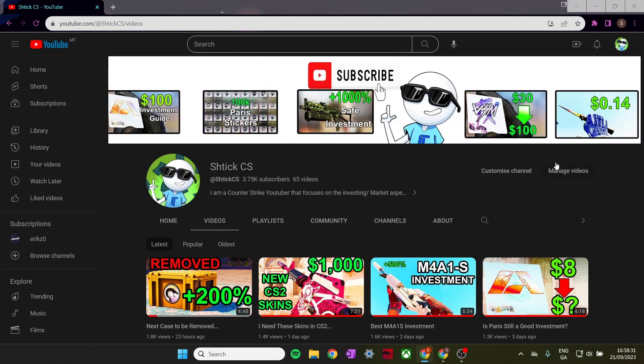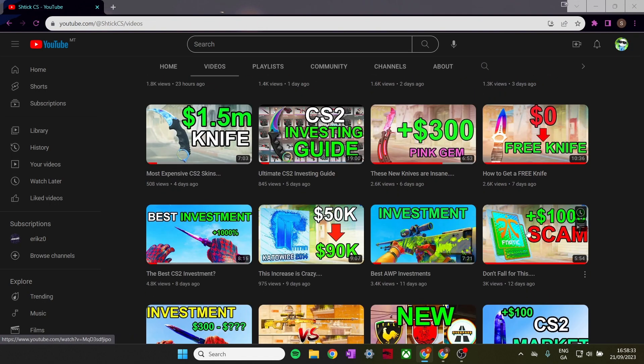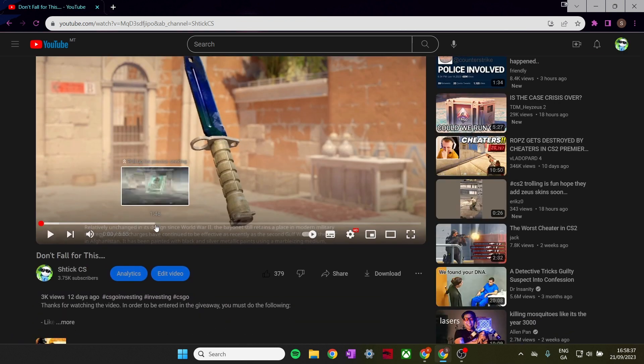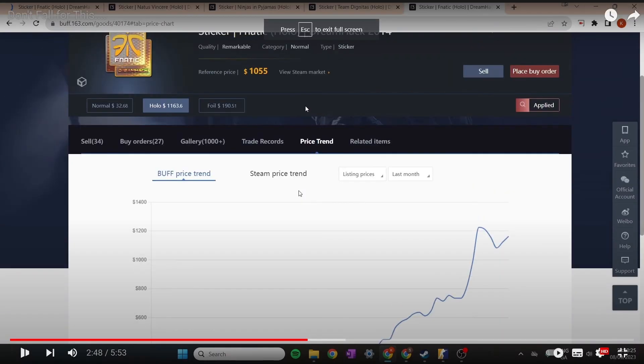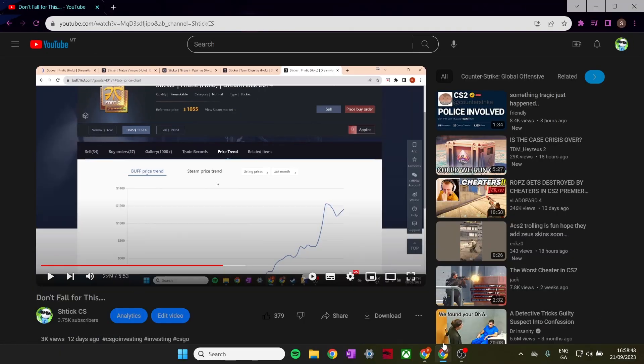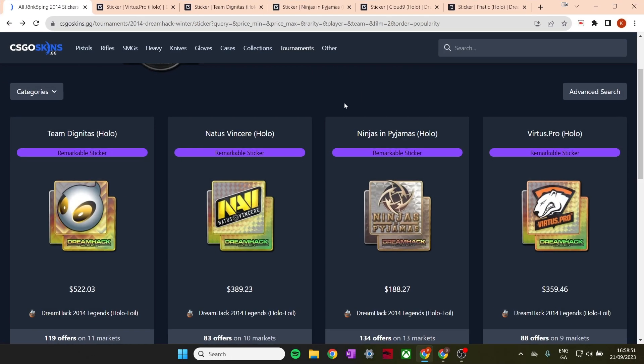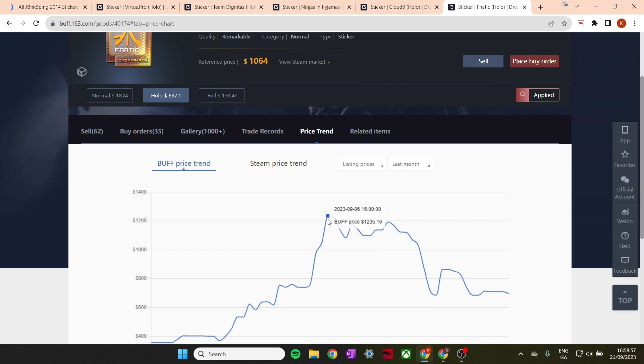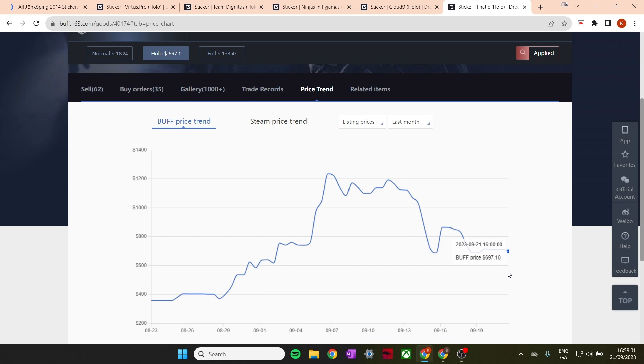I previously made a video called 'Don't Fall For This', where I discussed some of these stickers and the prices they were going for. As you can see right here, the Fnatic one was going up to $1,100. If we bring them over here and check how they're doing — starting with the Fnatic one — it went all the way up to $1,200 and now it's crashed all the way back down to $700.